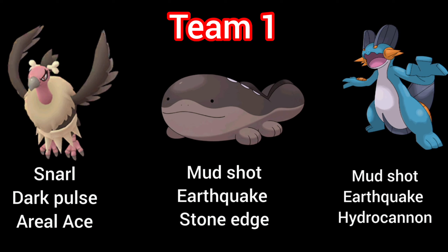In the first team I have paired Mandibuzz with Clodsire and Swampert. In this team Clodsire is the safe switch and Swampert is the closer. Clodsire can cover the Electric weakness and Ice typing weakness because of its Stone Edge, and Fairy type weakness because of its Poison typing move. Swampert is a very good closer because of its Ground and Water typing — it has a spammy move in Mud Shot and Hydro Cannon and Earthquake, which can provide better coverage for Mandibuzz's weaknesses like Electric, Ice, and Rock.